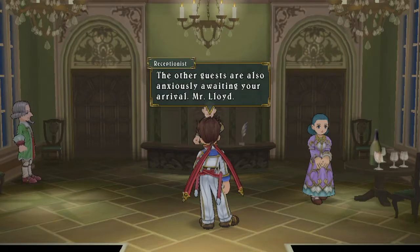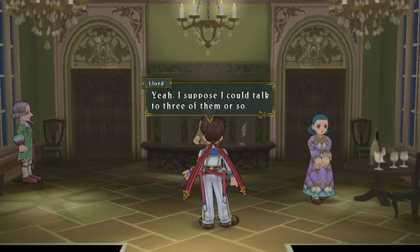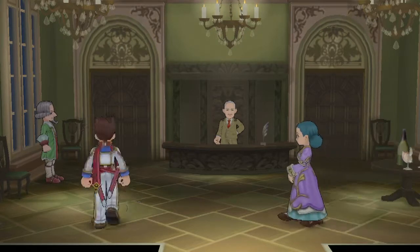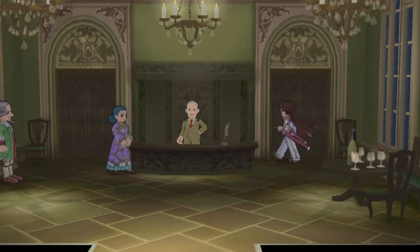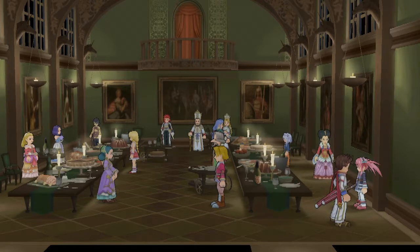I pick the professor and head to the rear terrace. The Steve Martin guy announces that the other guests are awaiting my arrival. I should talk to three people to get their formal costumes. At the party, it worked out - everyone's got cool swanky costumes! I can see Regal in a great costume with his hair in a ponytail. I want to make sure I get that costume for him.